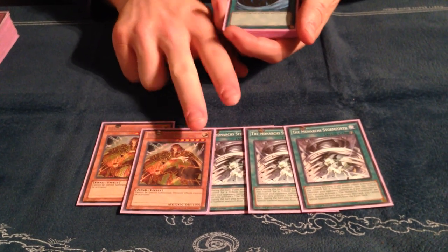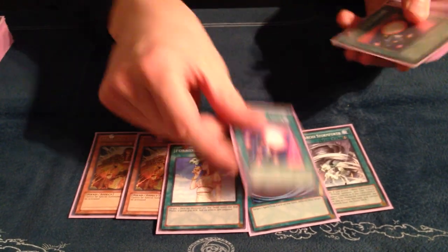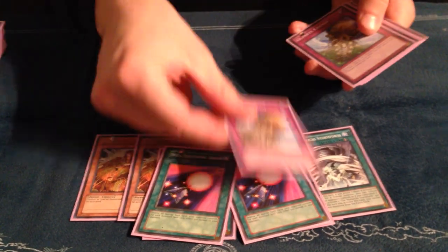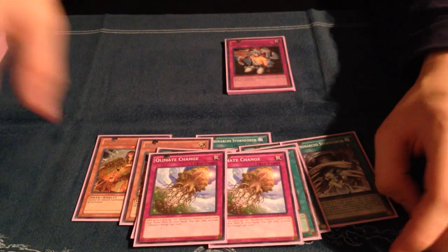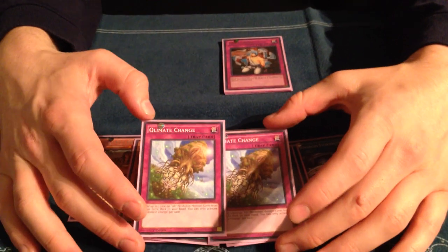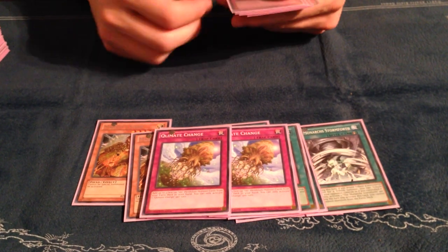There was a Burning Abyss guy who didn't know why I sided Stormforth and Majesty's Fiend in — he asked me why, because he played so much chainable removal. Then he ended up not seeing his removal, or I had the Trap Stuns. The 3rd MST and 3rd Chalice are in the side just in case I wanted them. 2 Spell Shatterings for the mirror — you always play Spell Shattering when you're playing Quilliforts instead of Fairy Wind, because it only destroys your opponent's. 2 Climate Change, which you have to side in for games 2 or 3 because you'll be seeing a lot of spell and trap removal, and if they pop all of your Scouts you need a way to get your Pendulums back. I prefer it over Rescue Hamster because it doesn't take a summon and it's easier to get a chainable trap off.